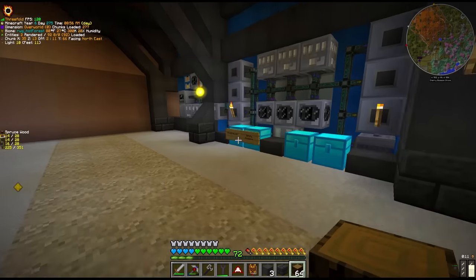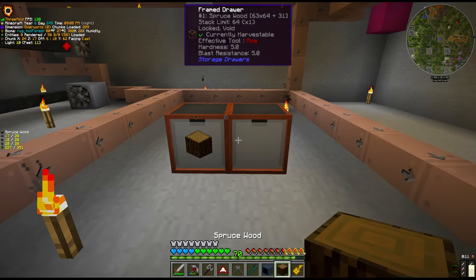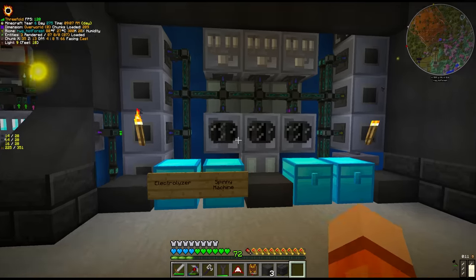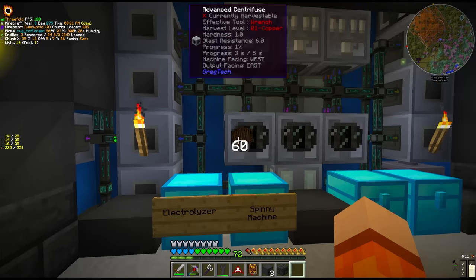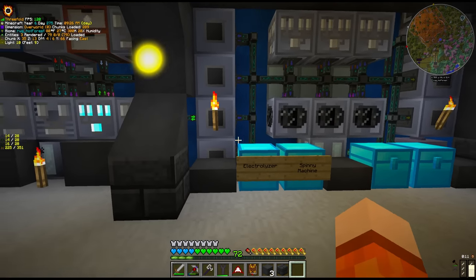So the final question: how do we get methane? Methane we can actually get from centrifuging logs, and we have so many — we are swimming in logs. One log can give us 60 litres of methane gas. So it's not the most efficient thing, but we have a very abundant supply. We have 285 buckets of methane here.